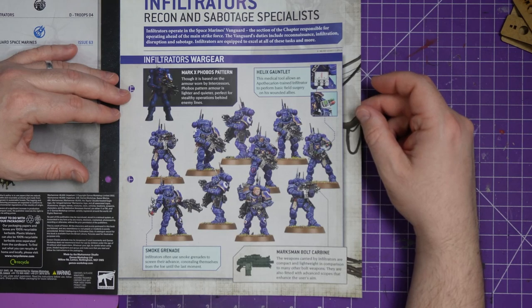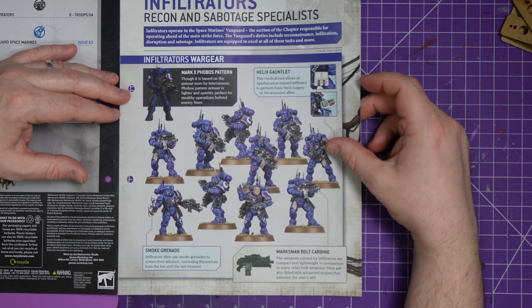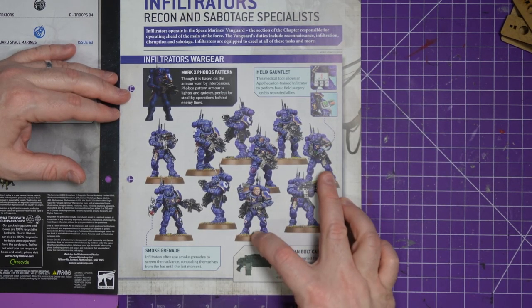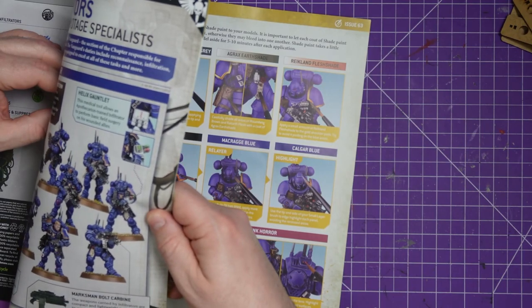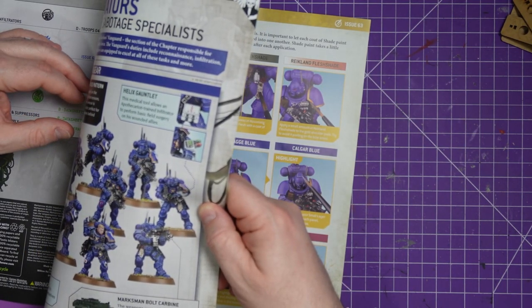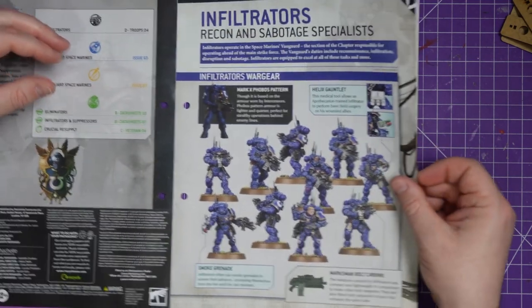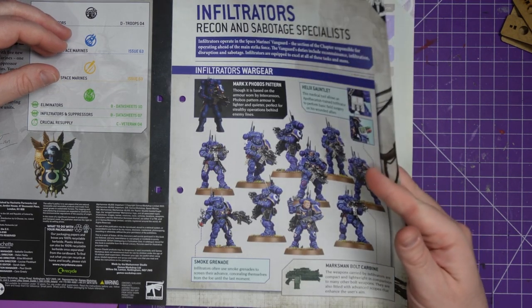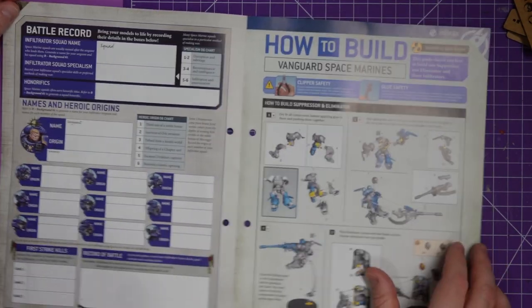One of them has a helix gauntlet, which is basically a medipack. I had a feeling I was painting that one — but no, I painted a different guy. He has a wrist thing but didn't look like either of them, which is very strange. It doesn't really matter — maybe I built something wrong.